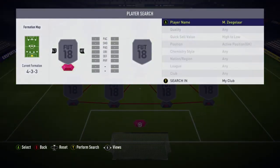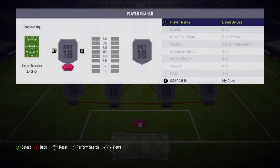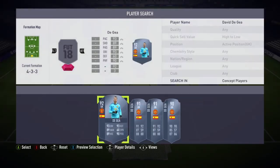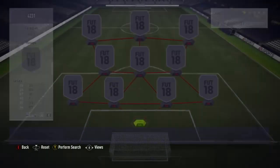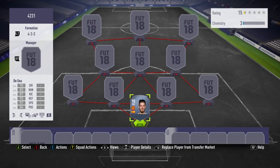We're starting off with a goalkeeper, and I firmly believe that you need to get the best goalkeeper on this game — it's no surprise that it's going to be David De Gea. The best chemistry style I've found for this keeper is basic. I've tried glove and I've tried cat, and I just feel like they prioritise other attributes too much. So I left it on basic, and I found that basic is the best for De Gea. Definitely worth the pick up.